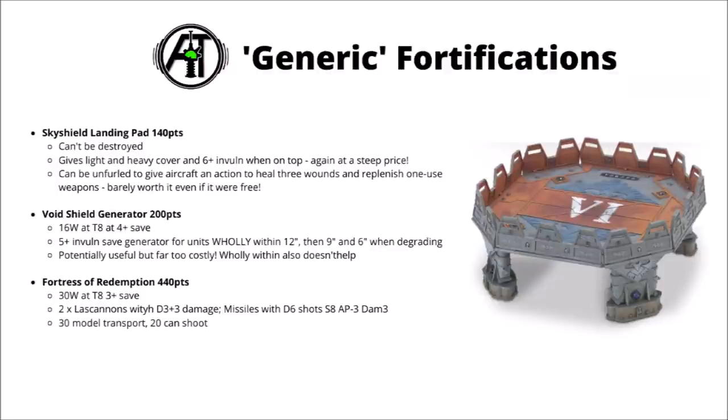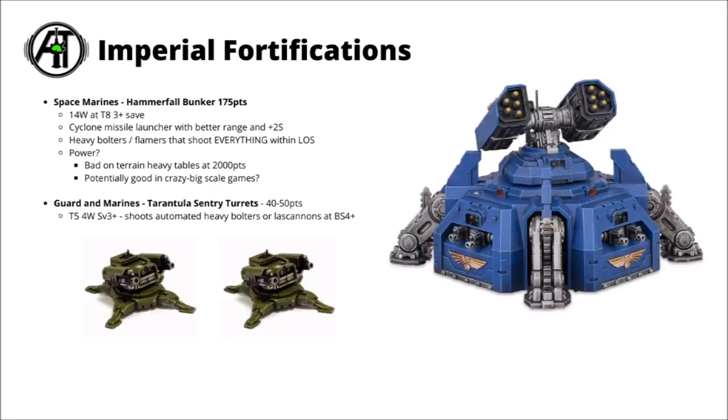Overall, I can't really see any of these being used in many strong lists — maybe in more casual games when there's not much terrain on the table, or you're playing a really big apocalypse-sized game where the Void Shield Generator's shields might be protecting enough to be worth it. In any case, let's go through all of the faction-specific fortifications now. We'll start with the Imperium, then go through to Chaos and Xenos.